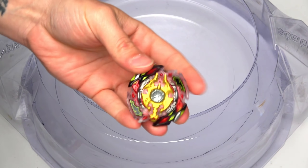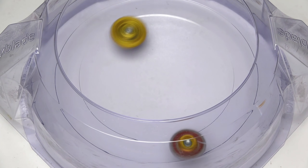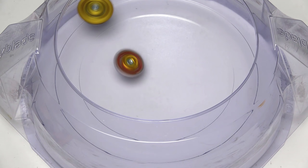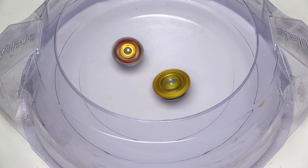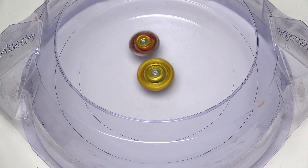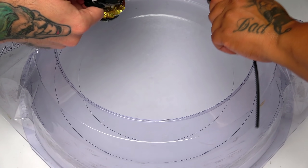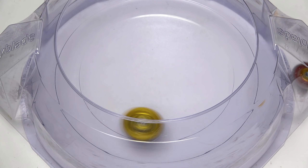Spryzen S3's turn now. 3, 2, 1, let it rip! Time to find out if Hasbro can get it. Nice attack right there, my dudes. Hasbro is really and truly shocking me lately — we had a very shock win yesterday with Valkyrie and Valkyriek. But Spriggan gets it. Another round, let it rip — a swift knockout right there. Hasbro did not stand a chance. That was actually real quick.